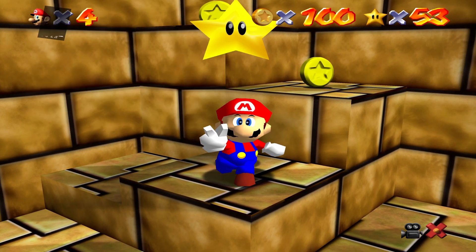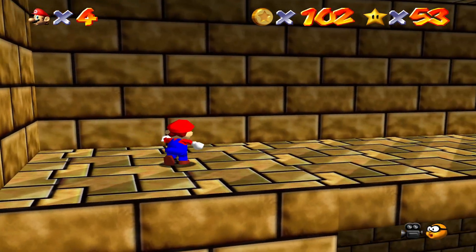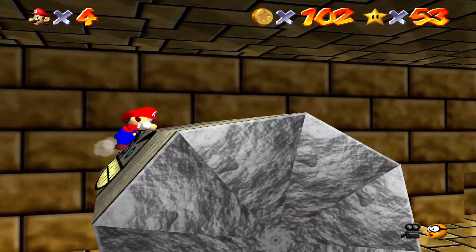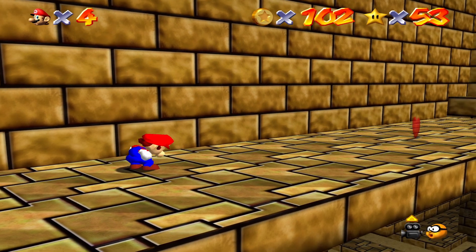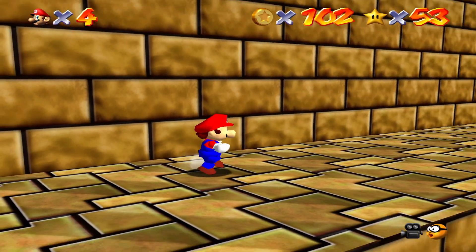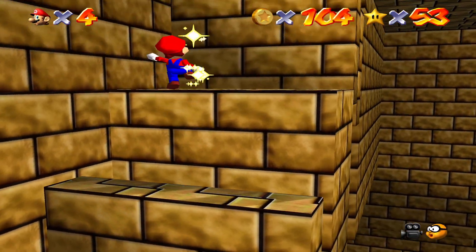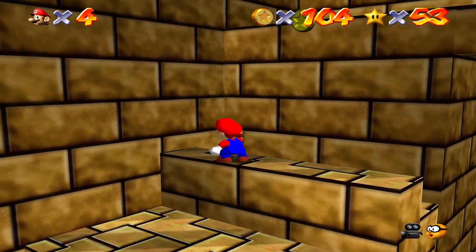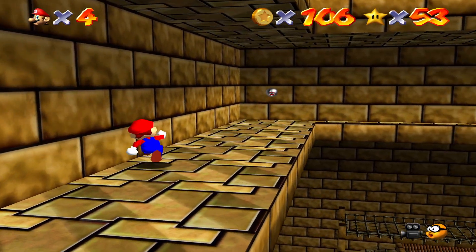Now I can just speed through the rest of this place. Stand Tall on the Four Pillars. Go up here, there's this guy — jump over him, try to outrun him, don't get squashed. You don't die in one hit at least — you just lose three health. Get up here and ignore these guys.